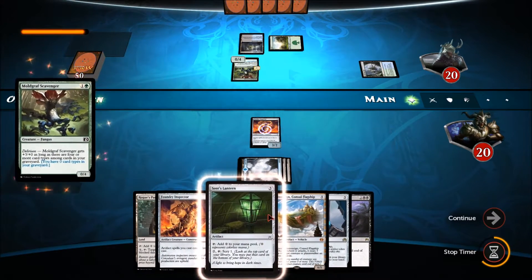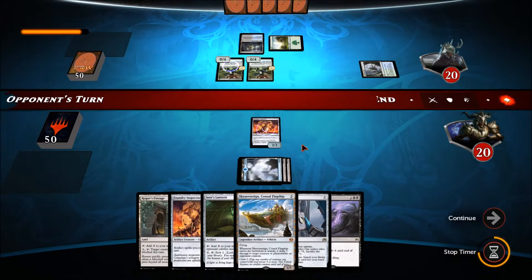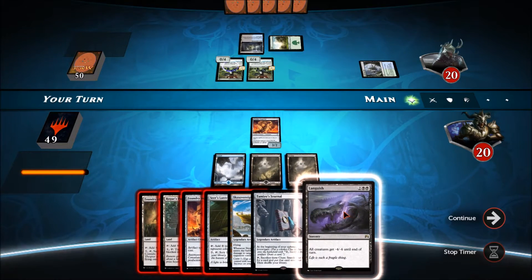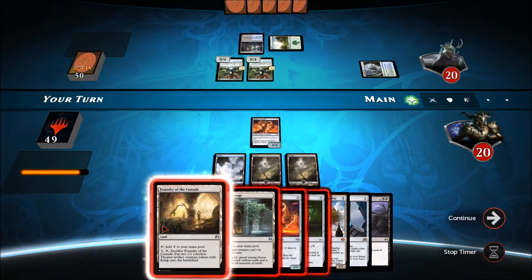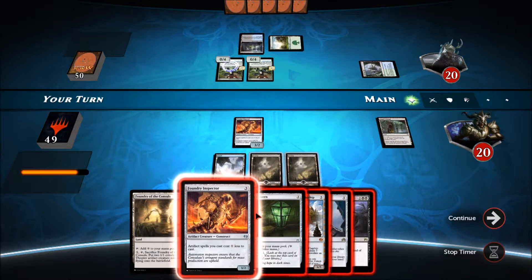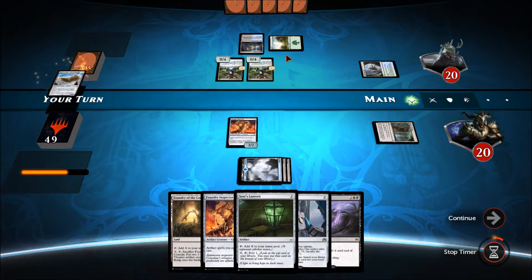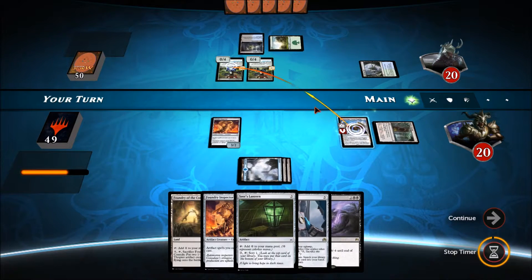The opponent has black so Foundry Inspector might get killed. However, getting two Foundry Inspectors down could help us deploy the Flagship quickly. We could play the Flagship this turn but couldn't attack with it. We decide to play Rogue's Passage instead. We play the Consul's Flagship but can't attack with it this round — we pass the turn.